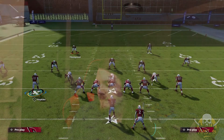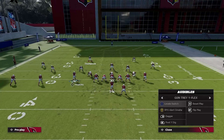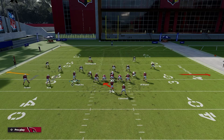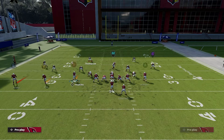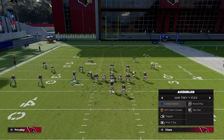So we're in Trey-Y Flex in practice mode, we are in the Chiefs playbook, and I'm going to show you all the audibles we're going to need to set up. We're going to set up a level switch, we're going to set up our RPO alert Omaha, we're going to set up Dagger, and the last one you want to set up is Post Dig.